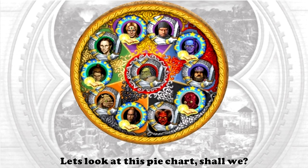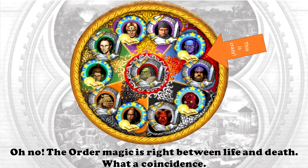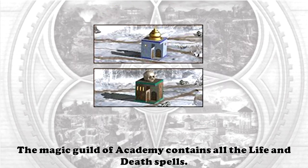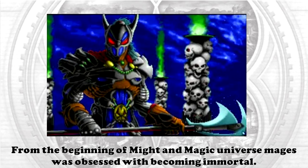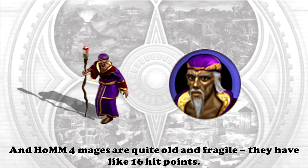Let's look at this pie chart, shall we? The Order magic is right between Life and Death — what a coincidence! The magic guild of the Academy contains all the life and death spells, which is very convenient for someone who would like to animate an artificial creature.